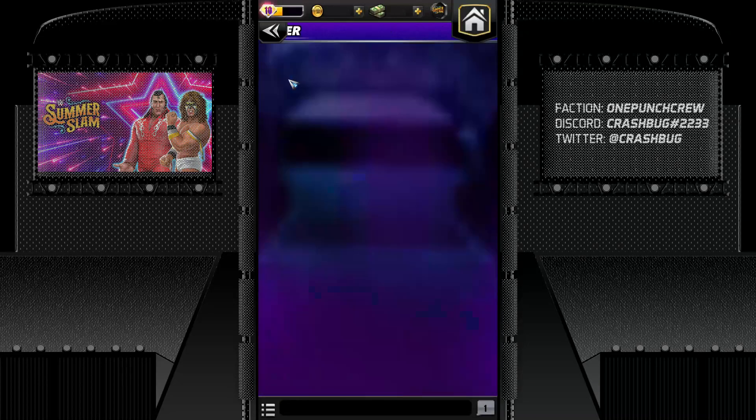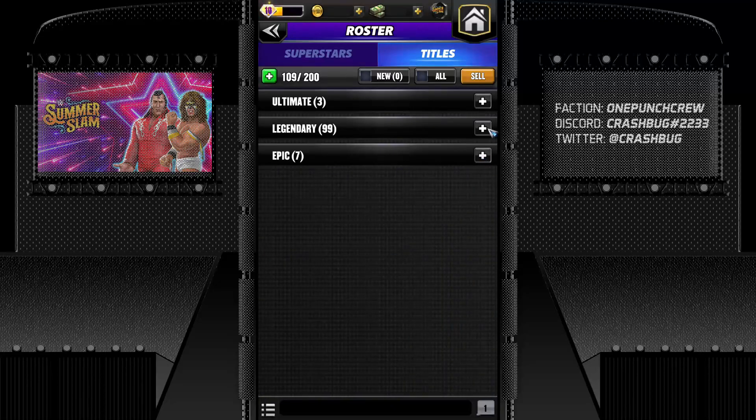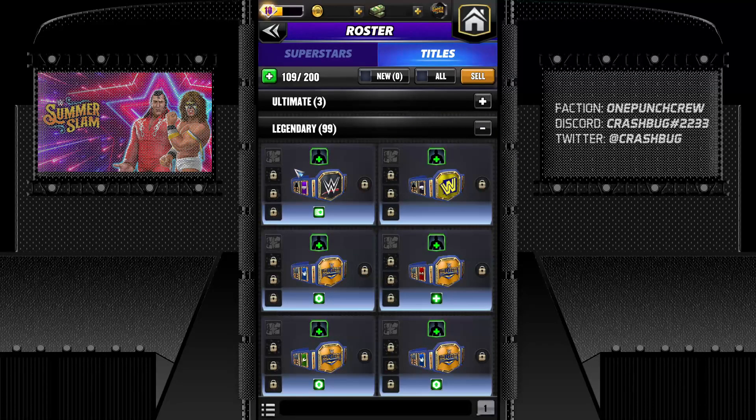That's just epic. Then we have legendary. Legendary straps have four slots for medals plus a skill plate slot. Skill plates give an extra bonus or extra ability to your superstar. I'm going to go over straps first, then I'll explain the medals and all the bonuses in general.